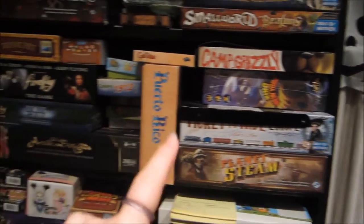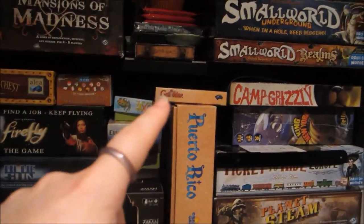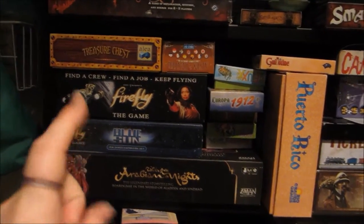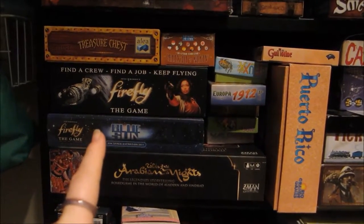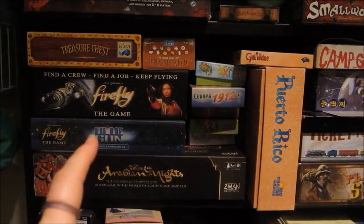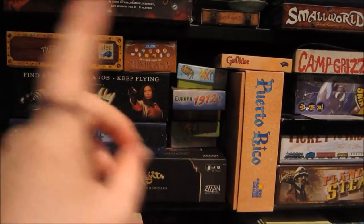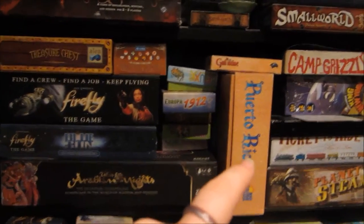Planet Steam — we still haven't played that yet. Puerto Rico is another really great game I like. Guillotine is a card game, Arabian Knights, and my absolute favorite is Firefly — we haven't played this in a long time, I really want to get some people over and play that one. Then it's the Blue Sun expansion, and we have another expansion. There's also Treasure Chest, an expansion pack for a whole bunch of different games from Rio Grande, with extra pieces for Puerto Rico.